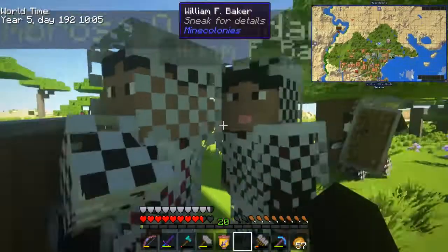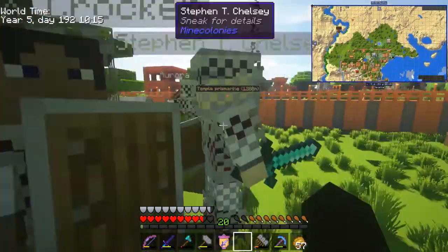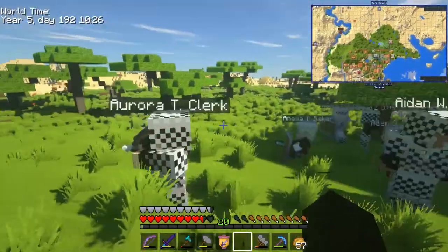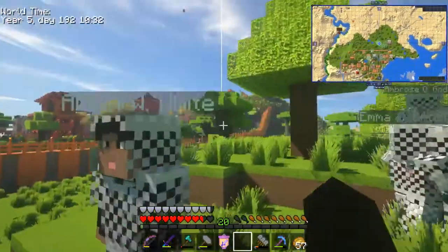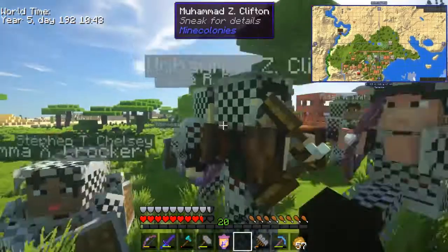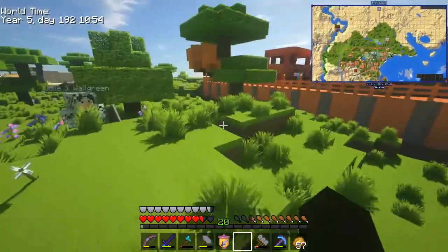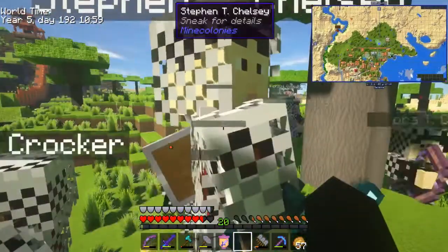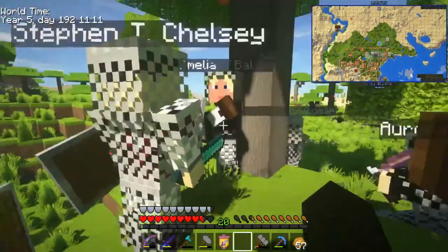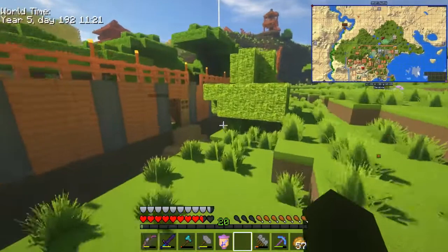One thing you guys probably haven't noticed yet — one of the updates we've been adding but not released yet, that I've been playing with in the stream for the past few days, is that we diversified our textures a little bit. We now have not only one color but four different citizen colors. We can use that system in the future for different styles as well. It's 25% for each of the colors basically.